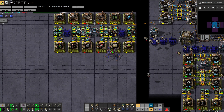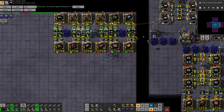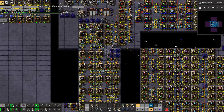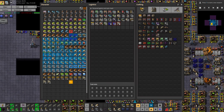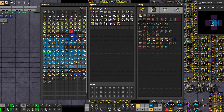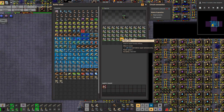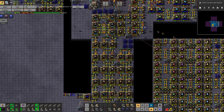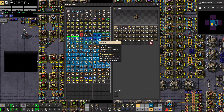There was still a belt that I didn't properly set up — it happens. I have cliff explosives, I'm good on those. I have laser turrets. Personal logistics is off, that's good. And I want to get a few more walls as well. I think I'm good on bots.